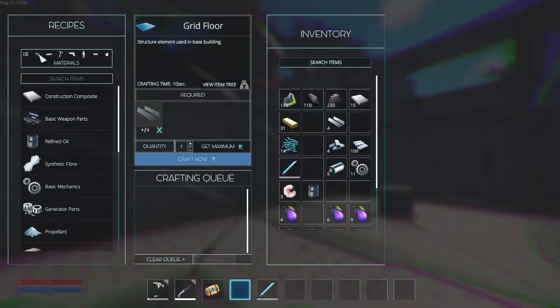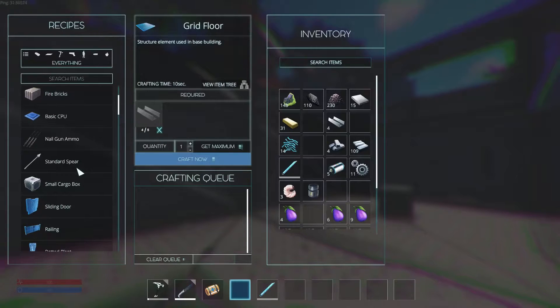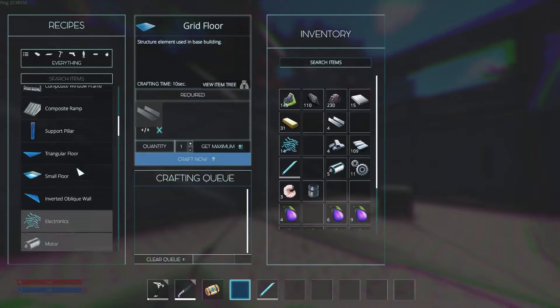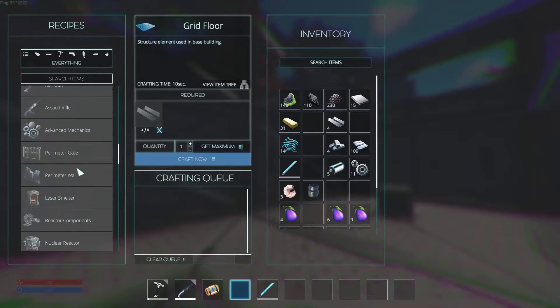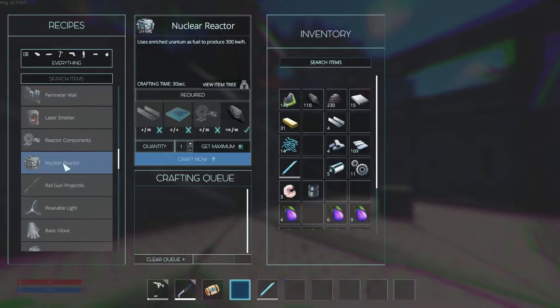I'm kind of curious — why would we need a crafter? I'm thinking it's either going to allow us to make advanced stuff, which there is an advanced crafter, or it's going to speed up our crafting time. There's a laser smelter too, so we might need that. That'd be cool. Oh dude, there's a nuclear reactor — that's what we need to power the base.